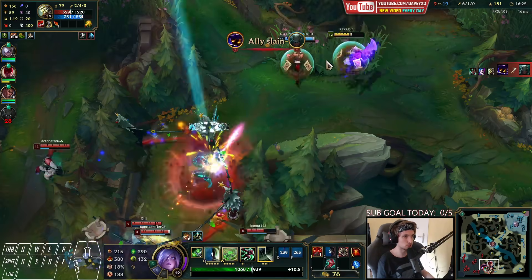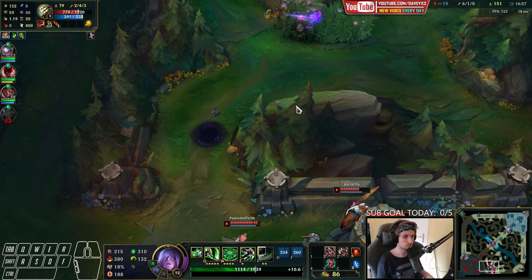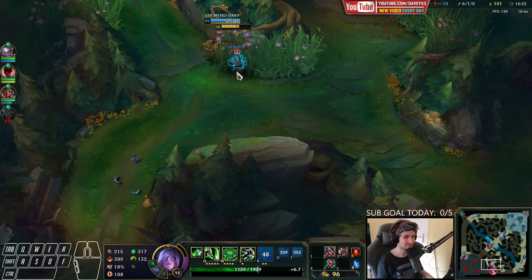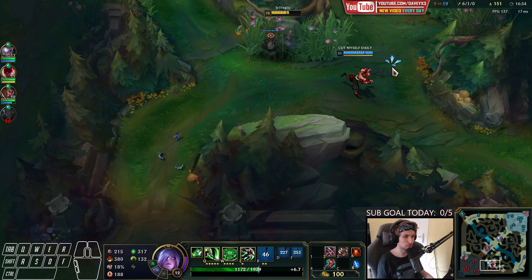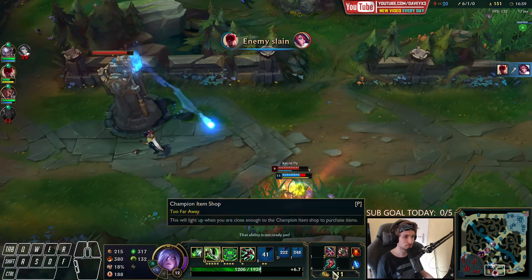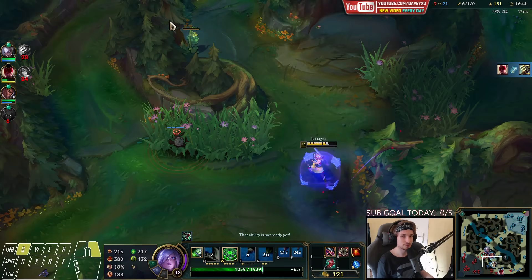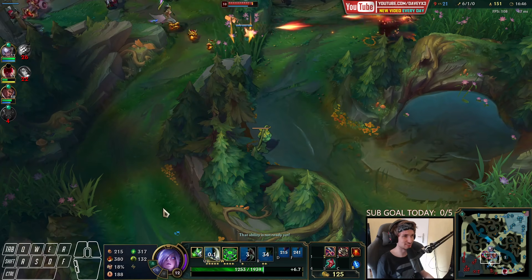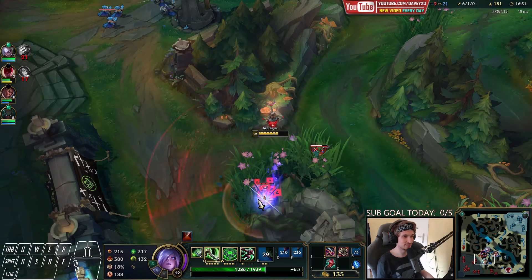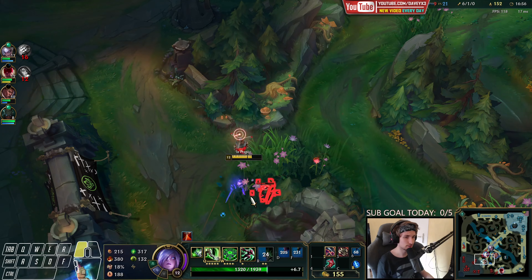Exhaust trap — Jinx with Exhaust, wow. I actually baited them pretty hard. I don't know if my team will come but I'm hoping. I actually baited my team really hard there for a second — I did not expect all of them to be there. Got the wards.